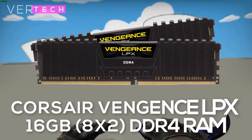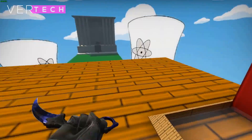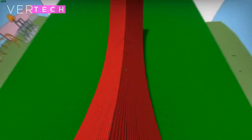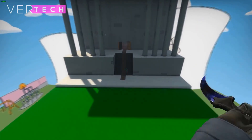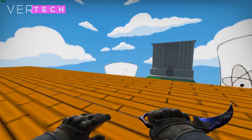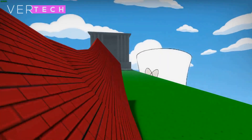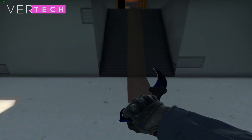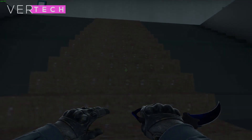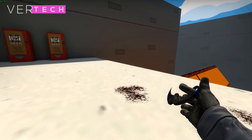For the RAM, we'll be using the Corsair Vengeance LPX 16GB DDR4. The RAM will be in dual channel, so you'll be getting two 8GB sticks, which will boost performance much more than a single 16GB stick. This RAM is rated at 3200MHz, though technically it will run at 2933MHz due to the CPU's memory speed limit. 2933MHz is still very fast, and for a system like this performance shouldn't be an issue.